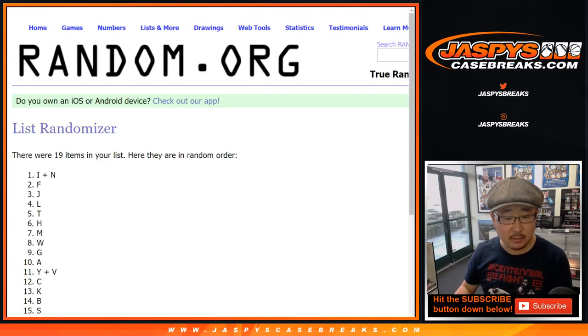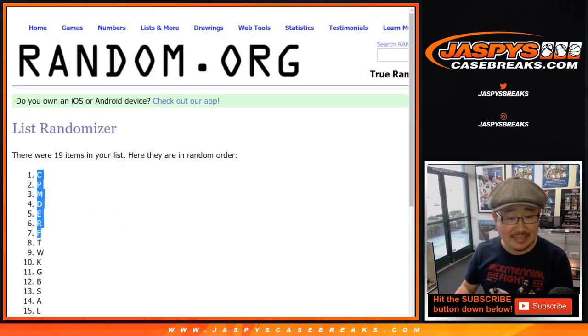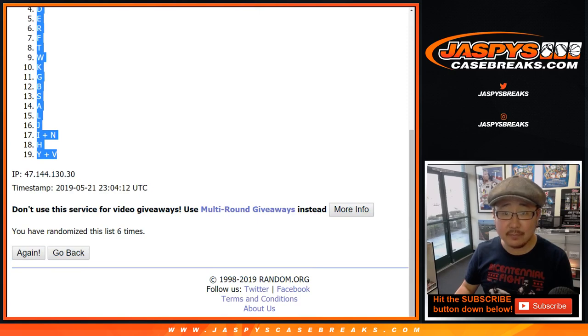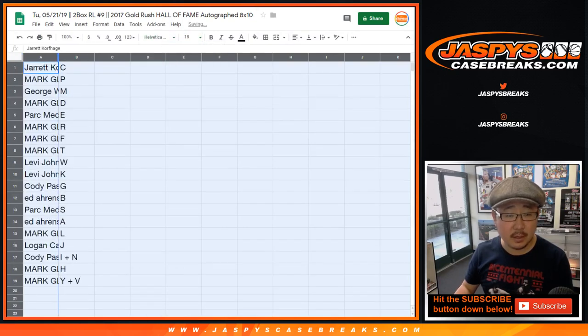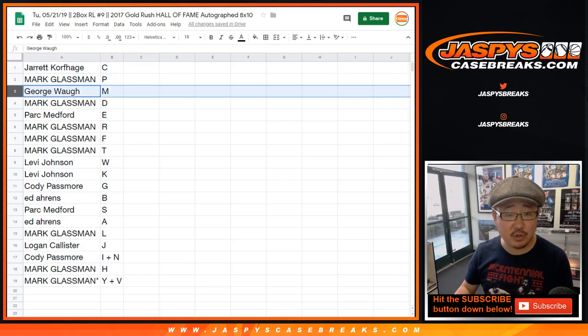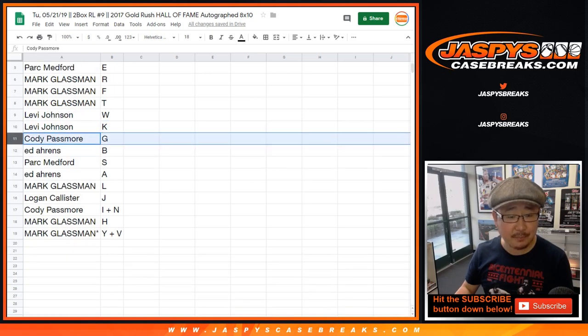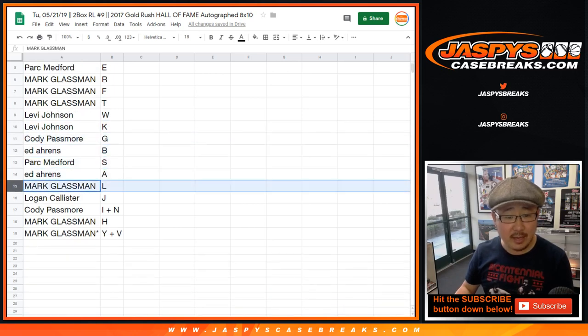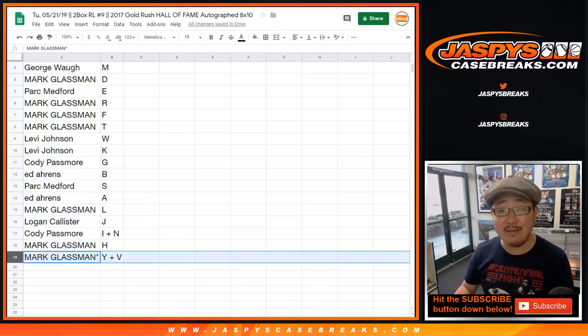Six times for the last name letters — after six times, we've got C down to Y and V. So: Jarrett with C, Mark with P, George with M, Mark with D, Park with E, R, F, and T for Boombox, Levi with W and K, Cody with G, Ed with B, Park with S, Ed with A, Boombox with L, Logan with J, Cody with I and N, Mark with H, and the Y-V combo letter spot.